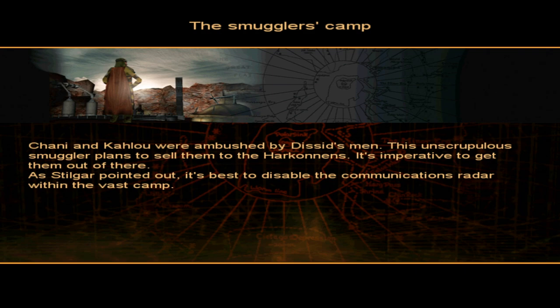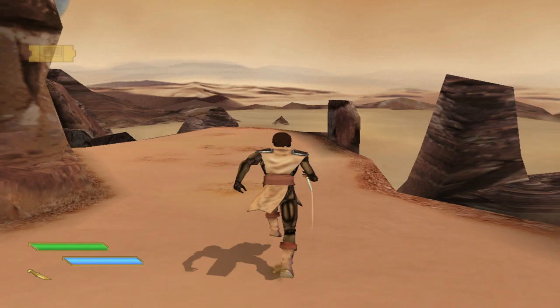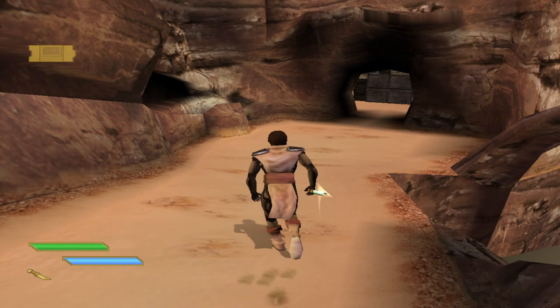Right, the smugglers camp - Charney and Carlou were ambushed by Disid's men. This unscrupulous smuggler plans to sell them to the Harkonnens. It's imperative to get them out of there. Stilgar pointed out it's best to disable the communications radar within the vast camp. I think this is the longest mission in the game, which should mean it is probably the most frustrating.